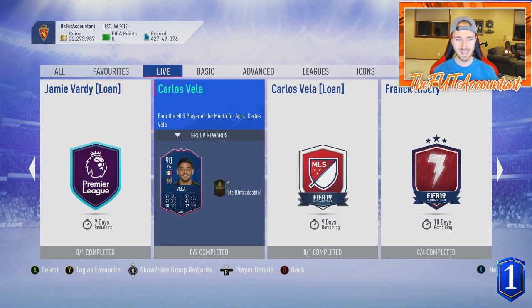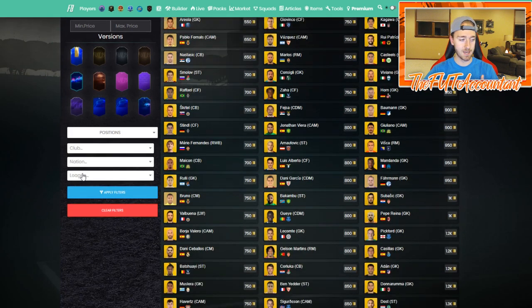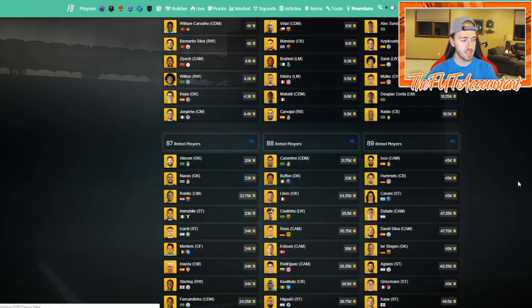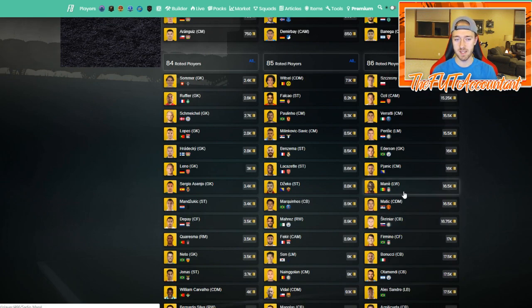I want to talk about high-rated gold cards being cheap in price right now - it's a great time to club stock these players and also do some SBCs. Cards like Odesil, Varadi, and Parasite at 15-16k are great stock prices. If you can get them cheaper during lightning rounds I would recommend that. The 85s and 87s are looking very club stockable, hitting their lowest during lightning rounds, so get your snipers out and bid today on Sunday.